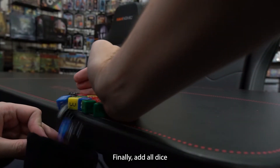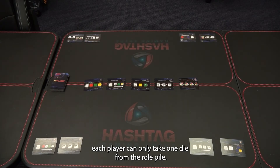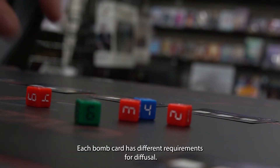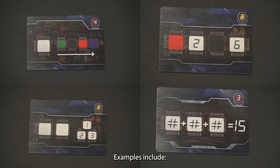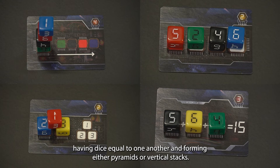Finally, add all dice to the dice bag and hand it to the starting player. Each player can only take one die from their old pile. Each bomb card has different requirements for defusal. Examples include having dice equal to one another and forming either pyramids or vertical stacks.